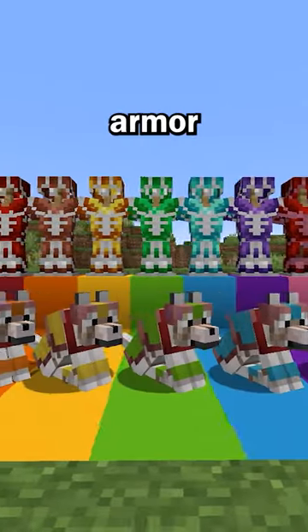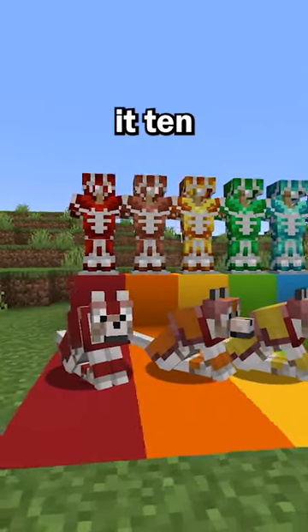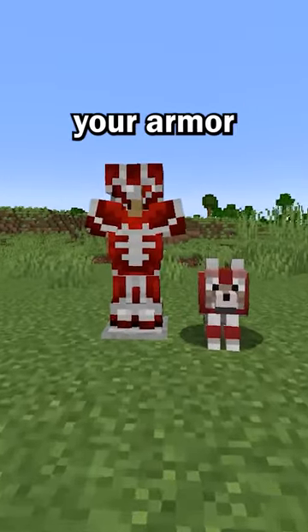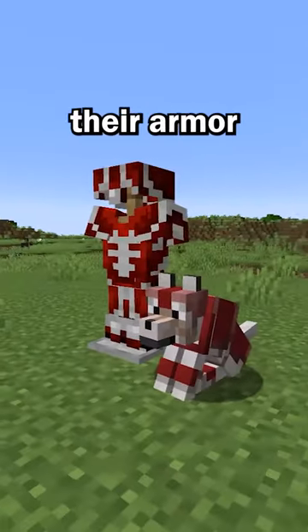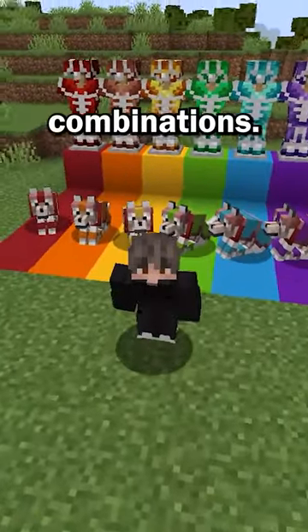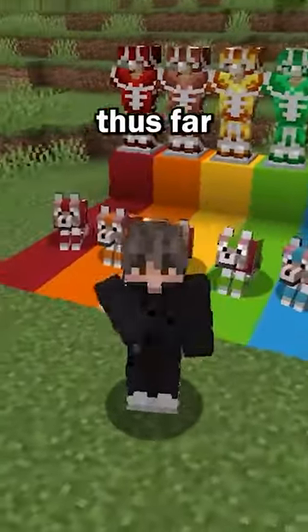With Minecraft's last update adding armor trims, this feature will make it 10 times nicer. So for example, if you want to use redstone to trim your armor, you can match with your dog by dyeing their armor red with dye. With so many color and armor trim combinations, this has to be one of my favorite features they've added thus far.